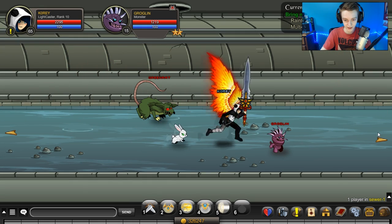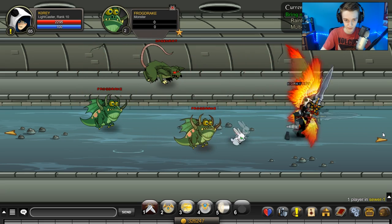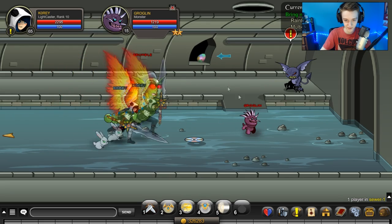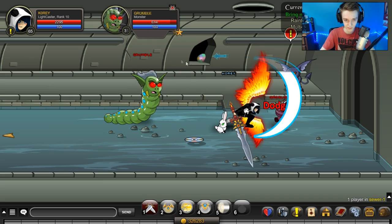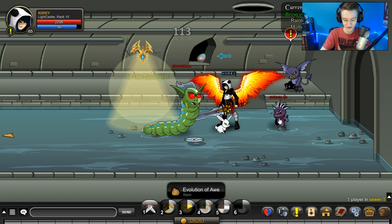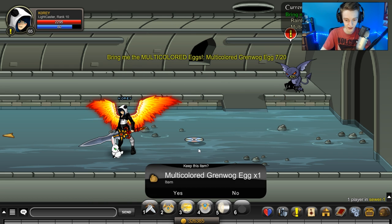The egg is right where you spawn. Now we're going to slash join sewer. Keep walking to the right — it's at the very end of the sewer. You can use mobs to speed you up. Once you accidentally get into combat, pick it up — make sure you're clicking yes to all of these.